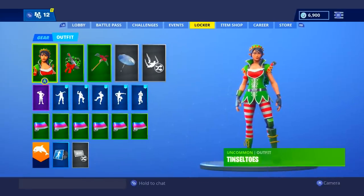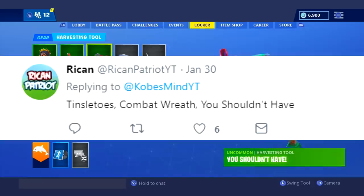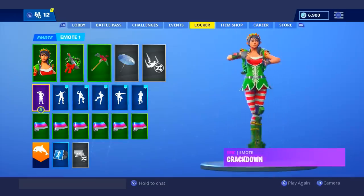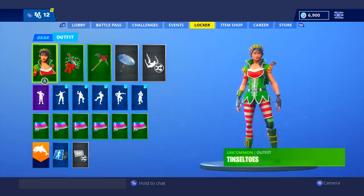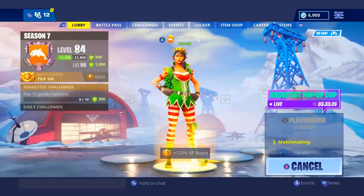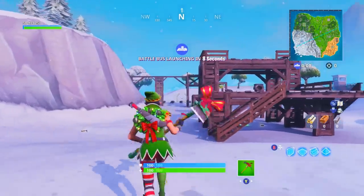What is up everybody, it's Cobes here and today I am going over fan pick combos. This first combo comes from Recan. He picked Tinseltoe's, Combat Wrath, and the You Shouldn't Have. We're gonna check it out in game, but if you guys would like me to continue to do these types of videos make sure to tell me in the comment section. If you'd like to submit your own ideas, leave them in the comments so I can make more of these.